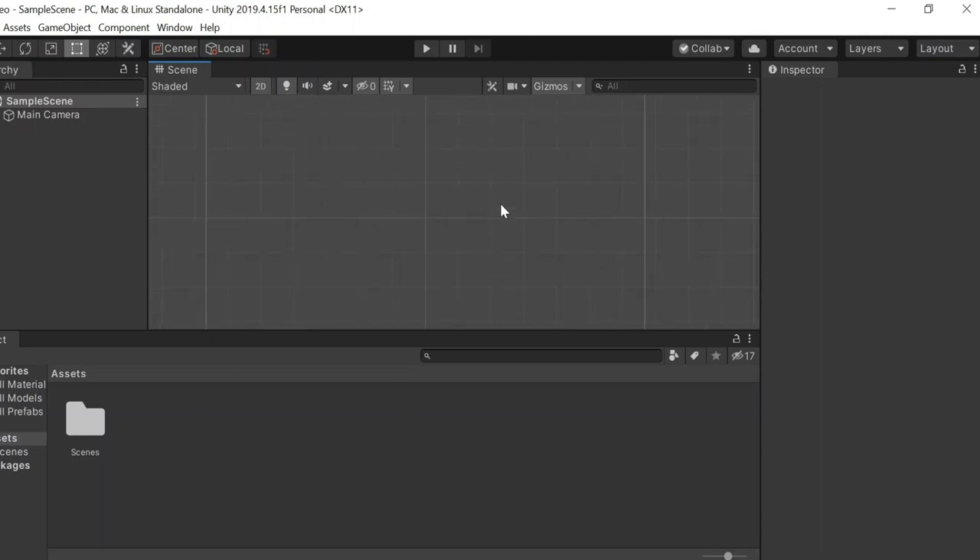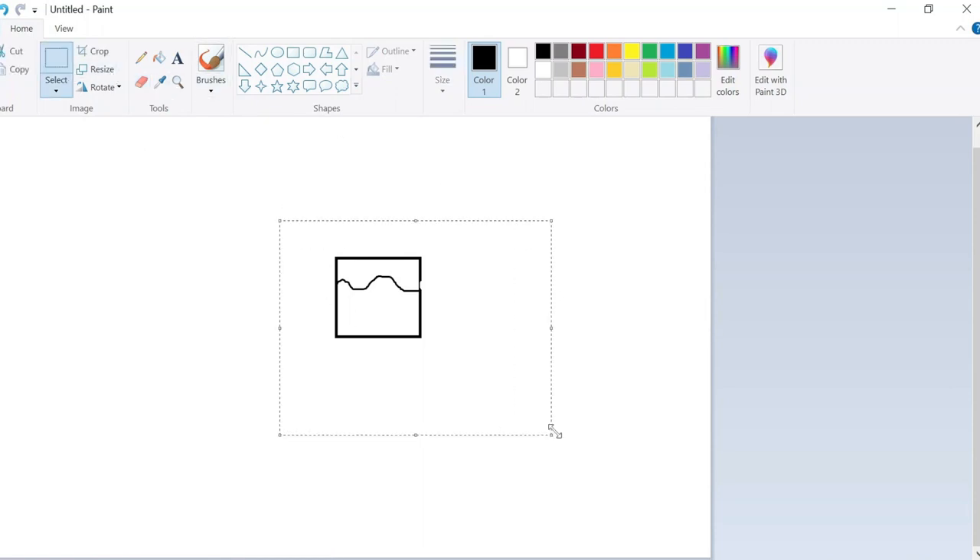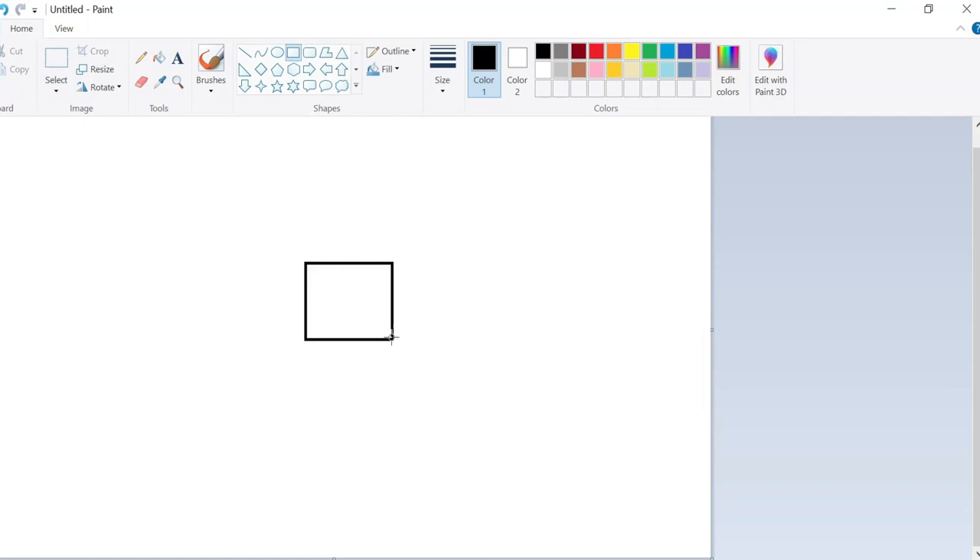Let's just dive right into it. In order for us to start building any kind of game we need a map or some kind of ground to move on, and where else to create a ground system but in the most trusted software that I know — MS Paint. So we'd need to create some kind of a ground block in order to create a level. I'd just go ahead by using a square and drawing some squiggly lines inside.